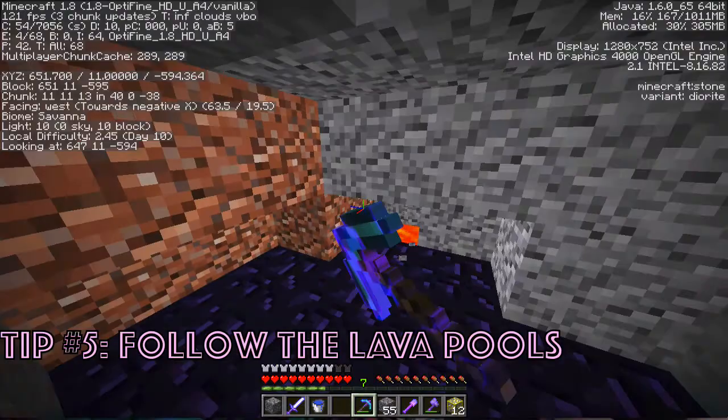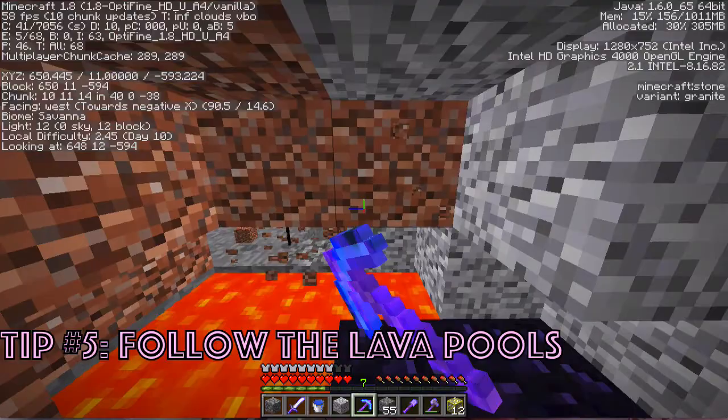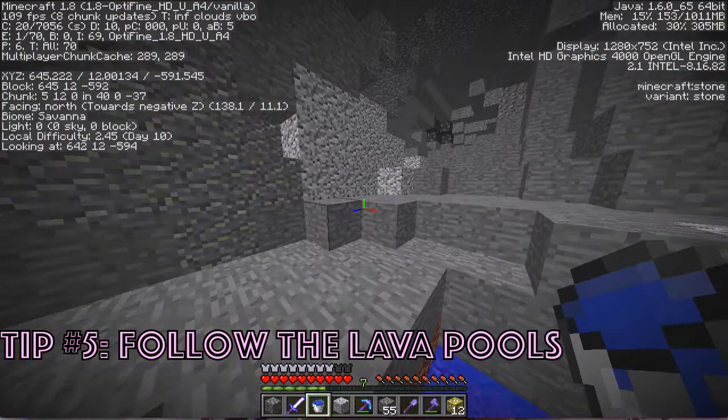Tip number five is to follow the lava pools. Always dig around lava pools because you can, A, find another cave that's connected by these lava pools, or B, you could actually find diamonds while digging around the lava pools.